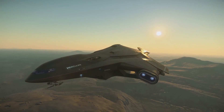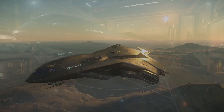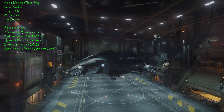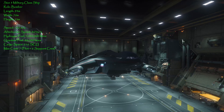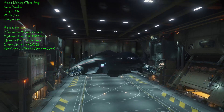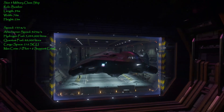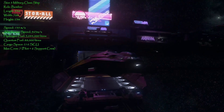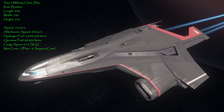The A2 is classified as a size 5 military class ship. Its role and purpose is strictly as a bomber. Its length is 94 meters, width is 70 meters, and height is 23 meters — so this is not a small ship by any means. Its top SCM speed is 135 meters per second with an afterburner speed of 963 meters per second. Hydrogen fuel capacity is 5,044,000 liters, quantum fuel capacity is 88,000 liters, and cargo space is the smallest of all the Hercules at 216 SCU. It has a max crew of seven — pilot plus six support crew.